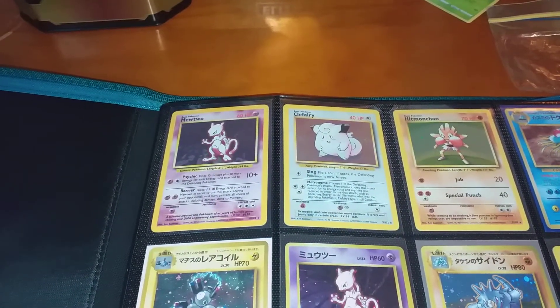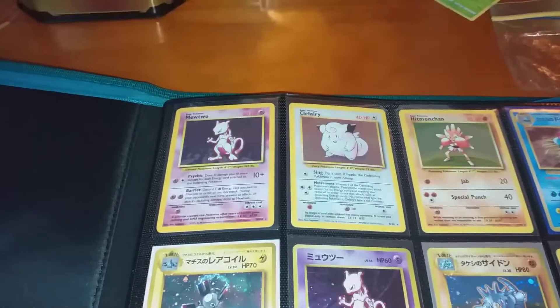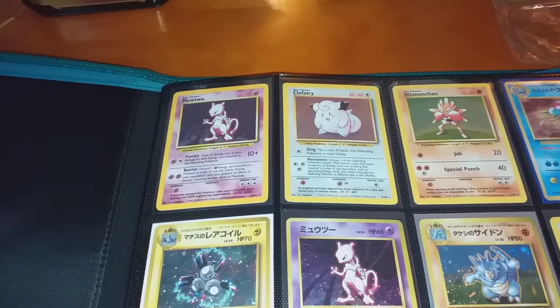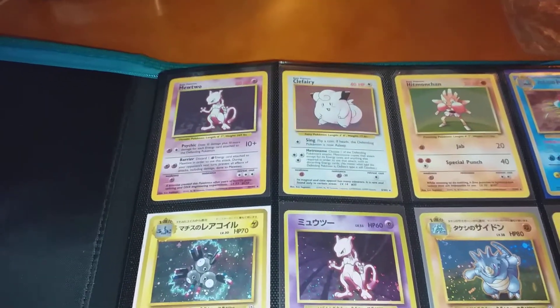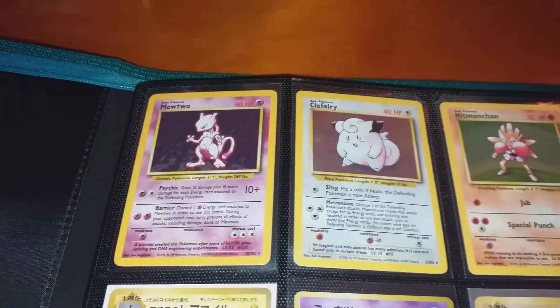Hey guys, just doing a wee binder update here of some of the cards I've got in my personal collection. I've been buying collections while doing all the openings as well, so I've not just been buying boxes to open for the channel. I've obviously got folders full of each pack, but these are just some singles and collections I've bought over time. Trying to get back into a bit of the Wizards of the Coast — I've got my base set Mewtwo.